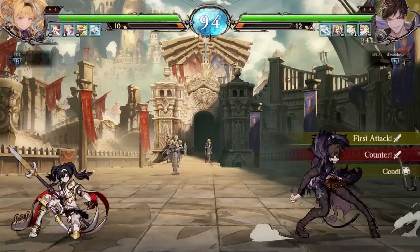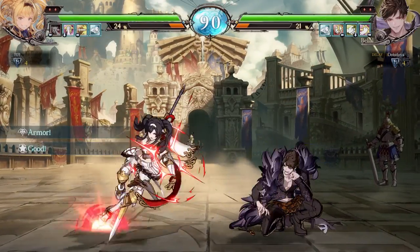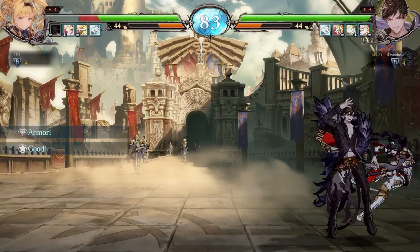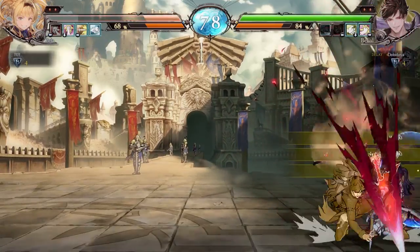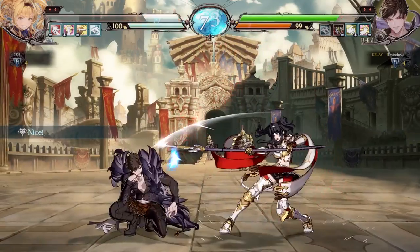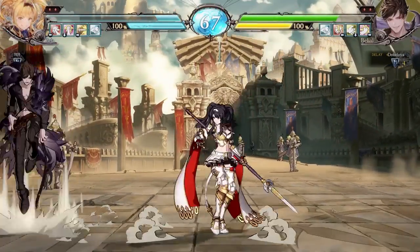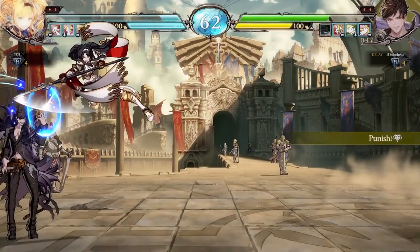That is pretty scary. Dodge in. Nice. There's the overhead. Grab him into the corner. I'm going to do it again, make sure he's respecting that. Nice. He did respect the DP, so there was nothing much I could do after that. Overhead — blocked that. Nice defense too. Yes! So in this game, if you hold light, you can hold the button, and he held that button so long that he accidentally ran right into my counter. Nice whiff punish.